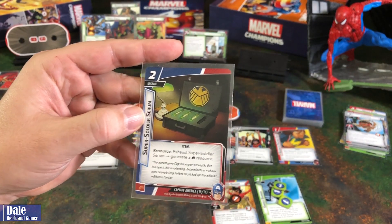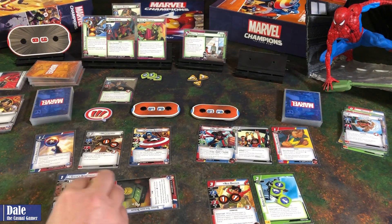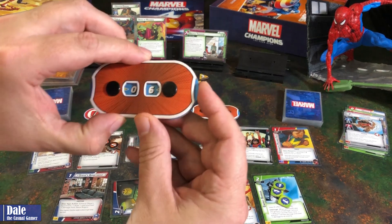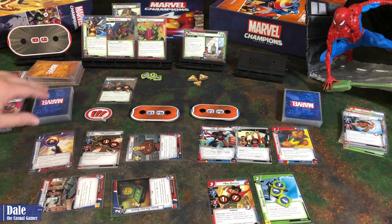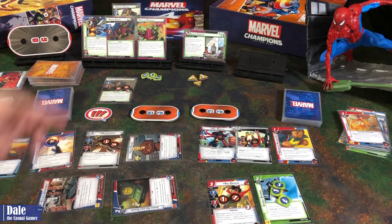We're going to bring in our Super Soldier Serum — exhaust this to generate a physical resource. We're going to use our Genius for that. We're going to use this to generate a resource to bring in Steve's Apartment. We'll go ahead and swing for 2 into the Security Specialist. We'll pitch a card to ready him. Then we're going to go ahead and flip over, recover 3, going up to 9. Then we're going to use our Apartment — Alter Ego action: exhaust this card to draw a card and heal a damage, up to 10. Then as a hero action, we're going to spend 2 energy resources to get rid of the Goblin Glider.